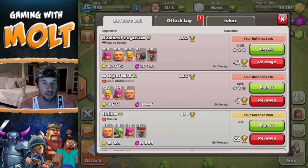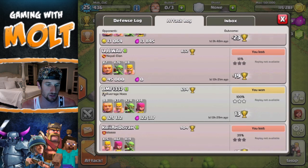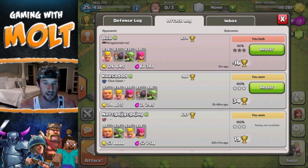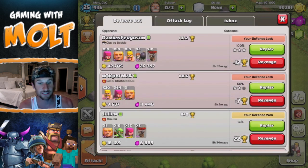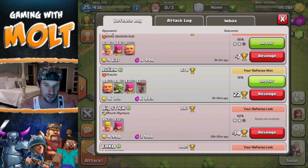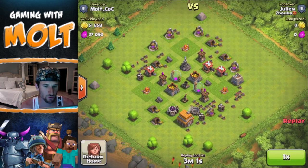I'll go ahead and show y'all that attack from earlier. I can't show it to you, but it was this one right here at the top — 100% awesome raid, definitely got a lot of loot from that. There's another 100% right there. Defense isn't going too well obviously without walls right now — we're getting owned. But this one looks pretty good. Let's go ahead and replay this and see how we did. This was with my new base layout.